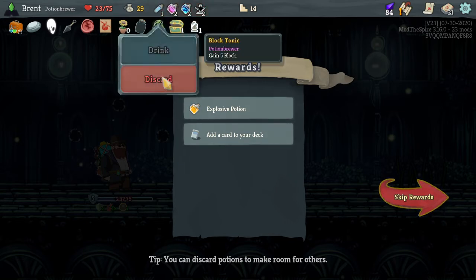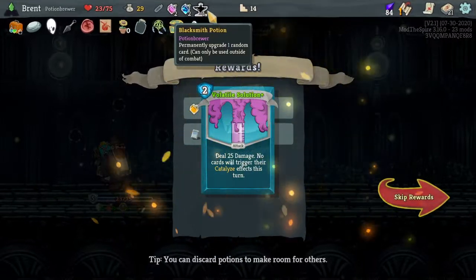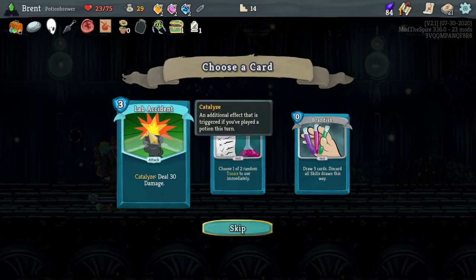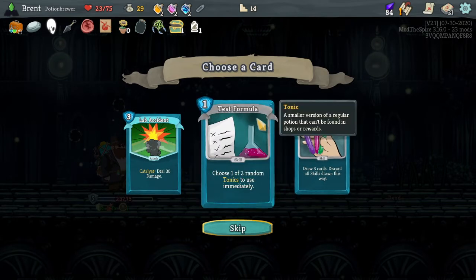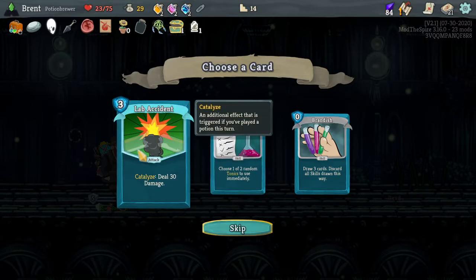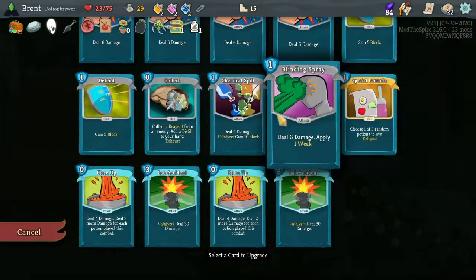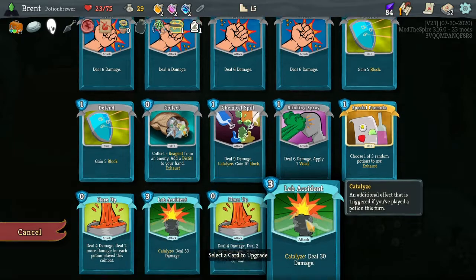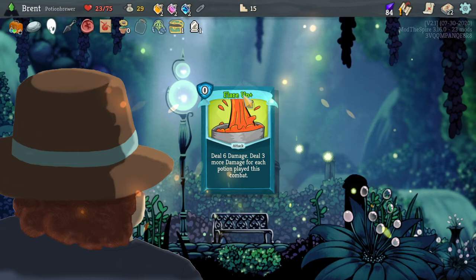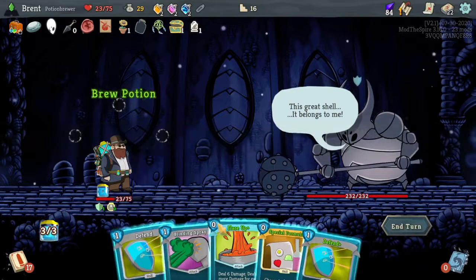Can I drink this now? Oh yeah, we can. Let's drink both of these. Wasted the one Block Potion, but we got two free smiths. Another Lab Accident. Test Formula is good too. I think I'll take the Lab Accident since it's a higher rarity. This is going to be big damage. Let's upgrade the Flare Ups - they're kind of our inevitability in a way, because we can store up a bunch of potions to make them very powerful.